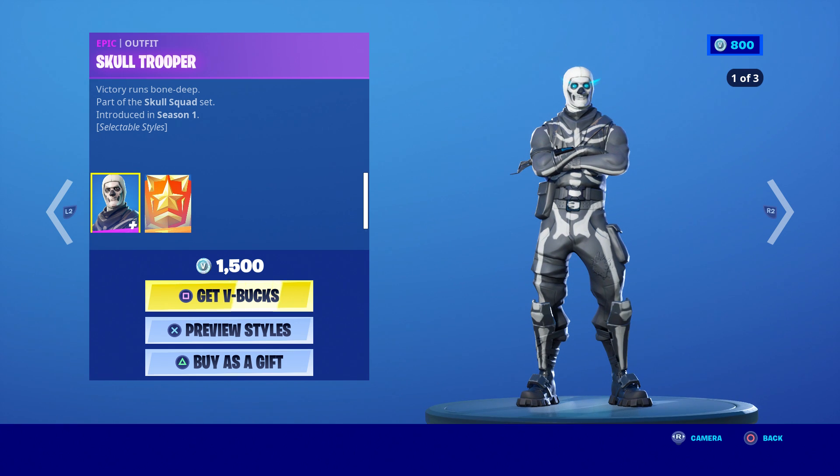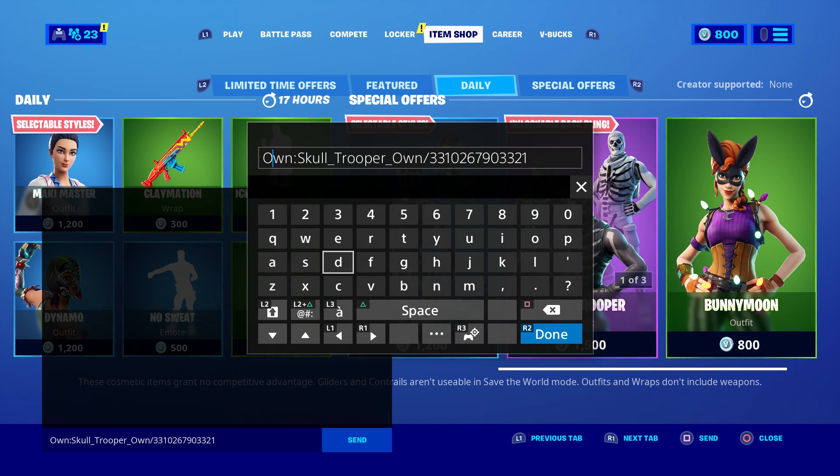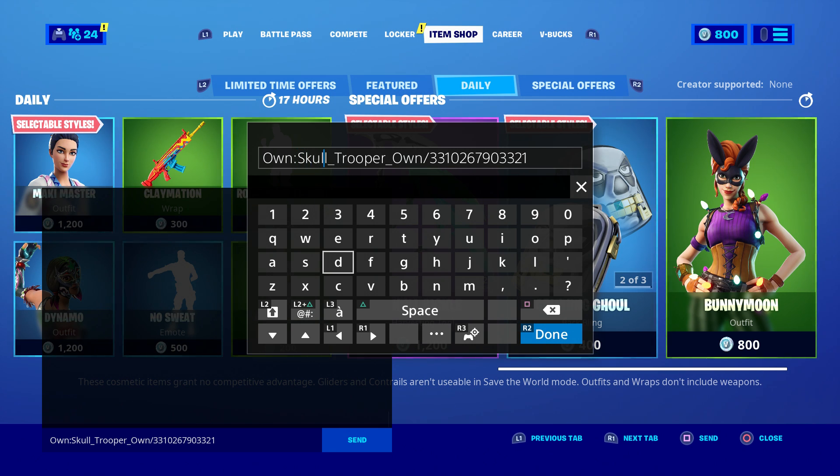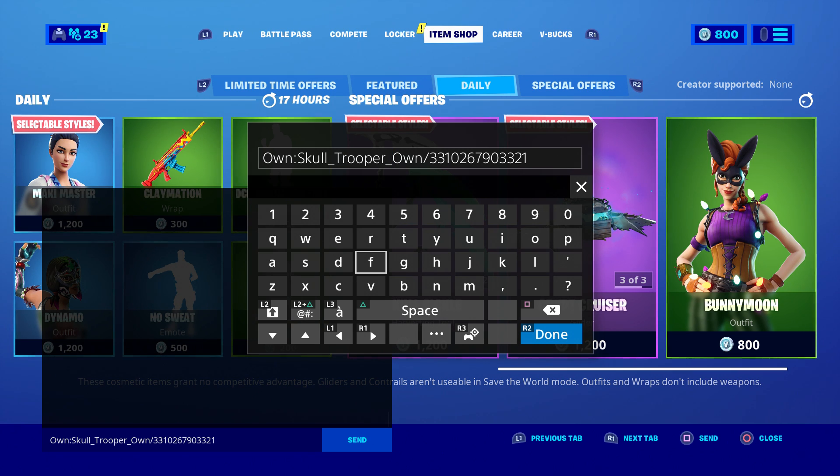The first thing you want to do is enter this code. Make sure you put the two dots right here, then type in 'score', then put 'trooper' — make sure you type in 'trooper' just like that. Then put the score and then this is the code: put a dash right here and then type three three one zero two six seven nine zero three three two one, just like that.